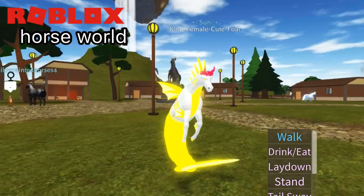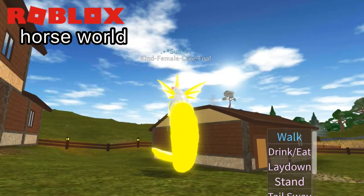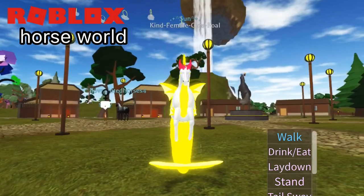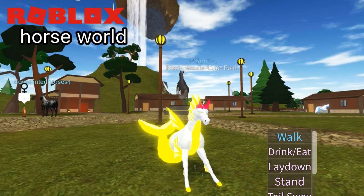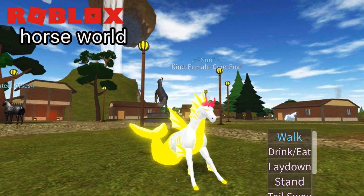And 'stand' is a new emote, only for the Aquatic Horse. Looks pretty good. Then we have tail sway, also my favorite. Looks so pretty.